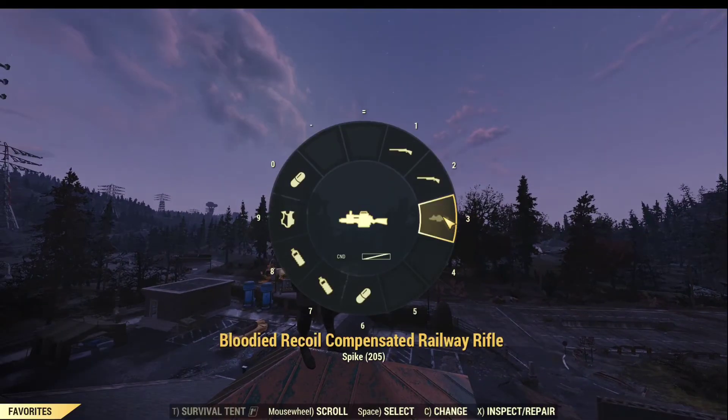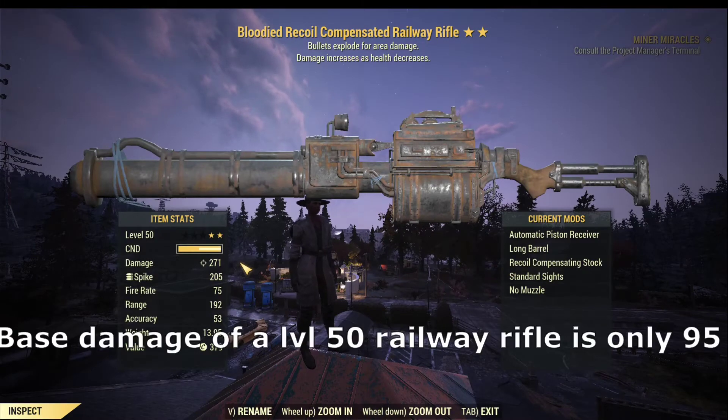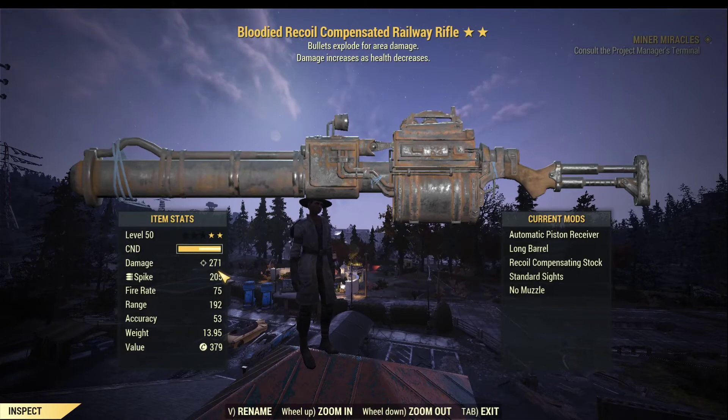The third factor comes from the weapon itself. Let's take this blooded railway rifle as an example — it has 271 damage per shot, which is incredible considering this is a fully automated rifle. The fire rate for all automated rifles is 75 in the game without any legendary effects. All weapons with Blooded as their primary legendary effect deal more damage the less health you have. Every 5% health less you have, the blooded weapon gives you 5% base damage boost. So if you are running a build with only 5% of your max health, you maximize the damage output with a 95% base damage boost.